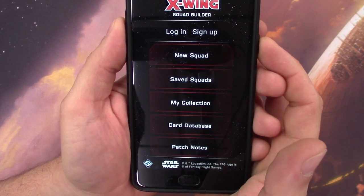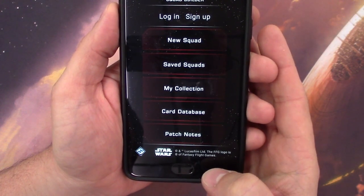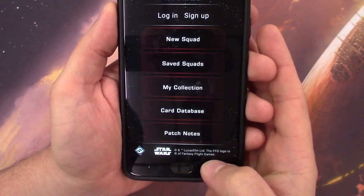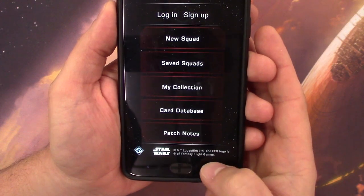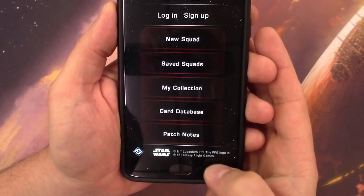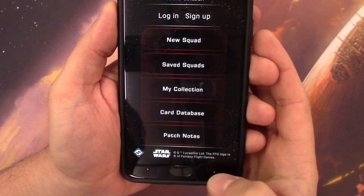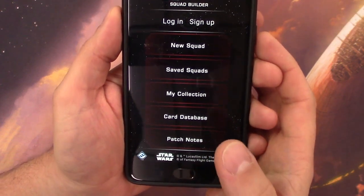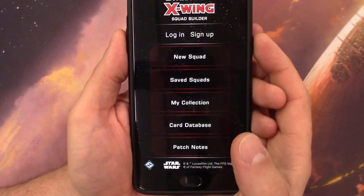One thing I love about apps on my phone is I can hit the back button to get out and go back to where I was. This is my back button here, and as you can see, it is not functional in the app. Once I'm in the app, I am locked in. The only way to get out is to hit the home button and basically start over. That's kind of an irritating point.